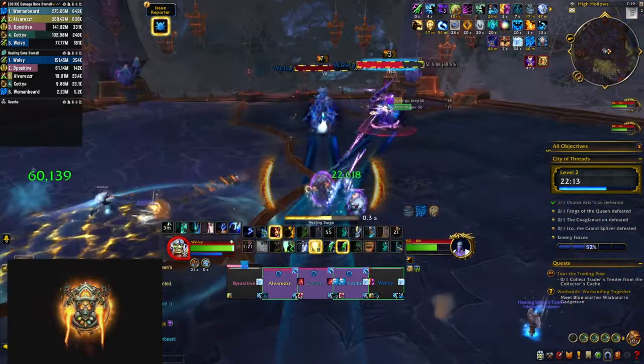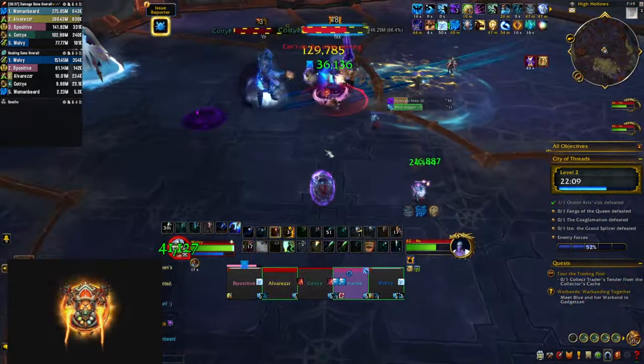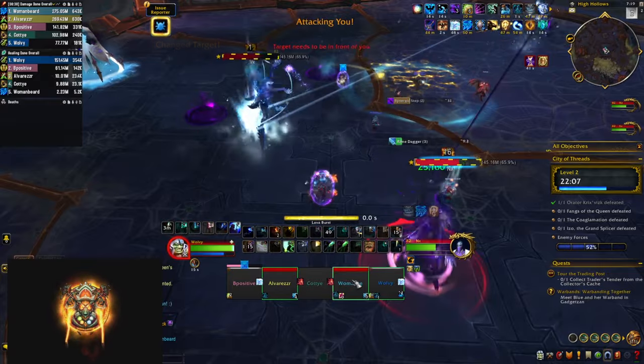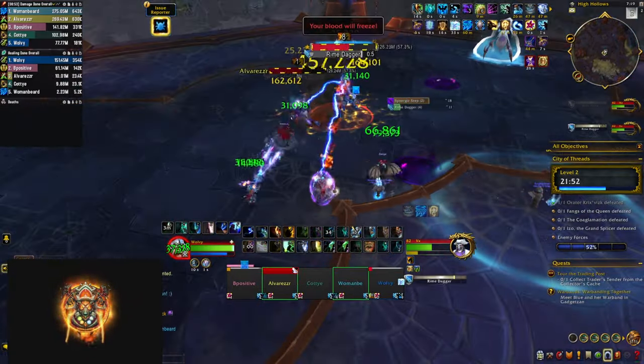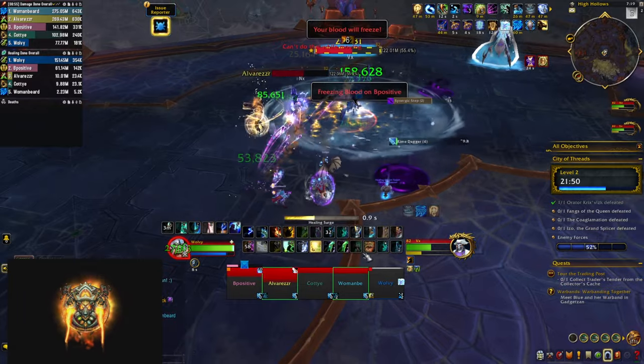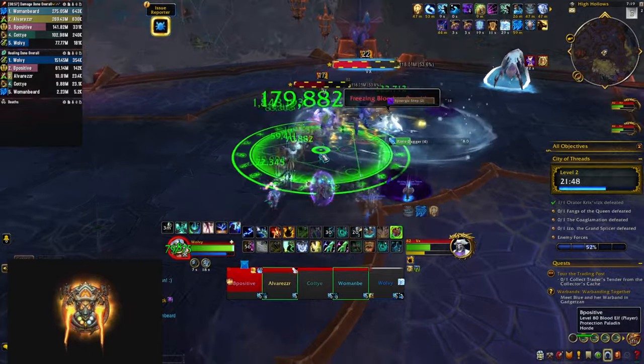At this point they should be at 100 energy, concluding phase one. They start dashing around the map and you just need to keep dodging them until phase two starts. In phase two there are no frontals, but VX is going to cast Rhyme Dagger on your tank — a big circle around them that everybody needs to soak, or they can immunize it if able.